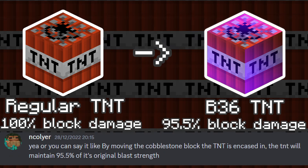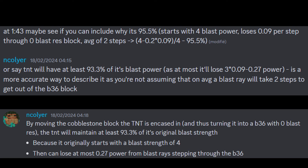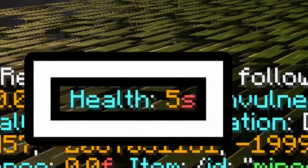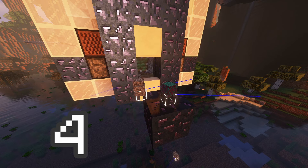The block it's encased in is going to shield the blast rate that ends up killing items. A Block 36 TNT will deal 95.5% of its default block damage, according to Incaller, on average — because of course it can't be that simple — but will only deal 1 HP of damage to entities. And items have 5 HP, so it's possible to blow up 4 TNTs next to items without killing them and losing our precious resources.